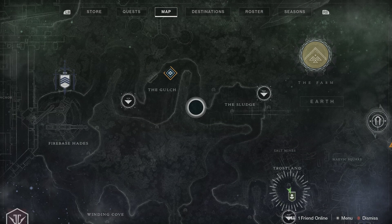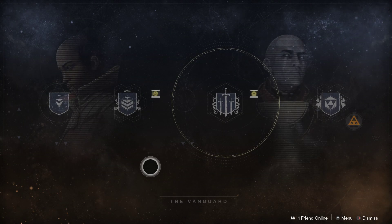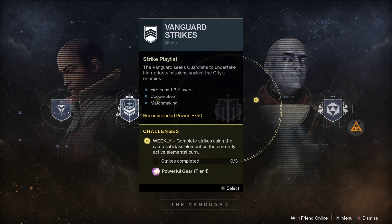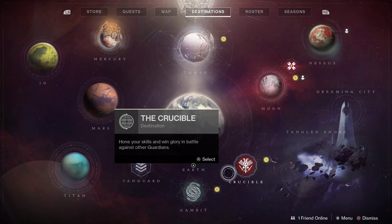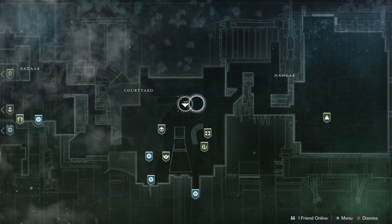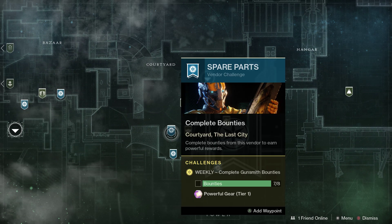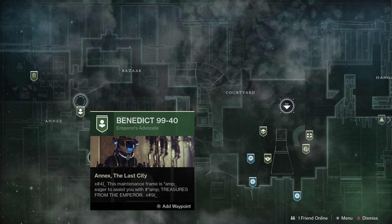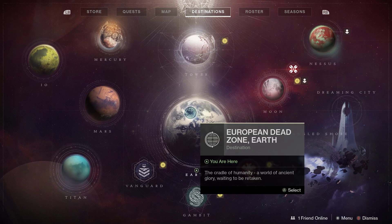Another thing I've learned is from doing different events. If you're doing the Vanguard stuff and wanting to get more powerful gear, you'll see little yellow symbols — those are things you can do to get powerful gear. You can do strikes, the Nightfall Ordeal, Crucible stuff, Gambit stuff. Every time you complete bounties through the Vanguard, you have a chance after getting eight of them. These allow you to unlock powerful gear and will help you get upgrades really quick.